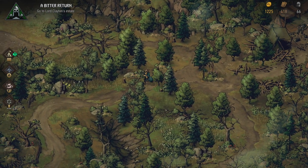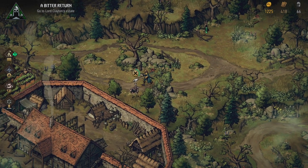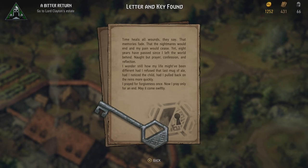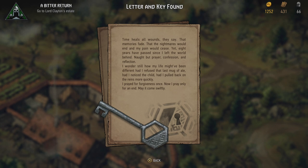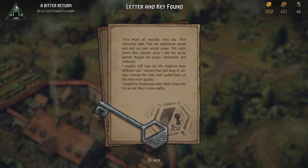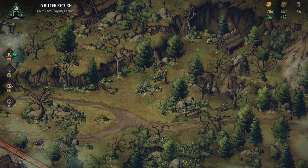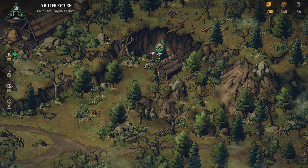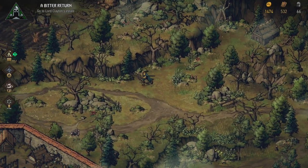We could go further up — just want to check out the temple again, although I think the map ends over here. Let's loot a few. A corpse! Time heals all wounds, they say — that memories fade, that the nightmares would end and my pain would cease. Yet eight years have passed since I left the world behind. Not with prayer, confession and reflection. I wonder still how my life might have been different — had I refused that last mug of ale, had I noticed the child, had I pulled back on the reins more quickly. I prayed for forgiveness once. Now I pray only for an end. May it come quickly. So a man killed himself because he accidentally killed a child by running it over. This is probably the shack we can unlock with this. Gold and wood for our troubles.